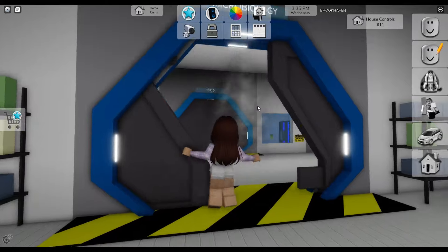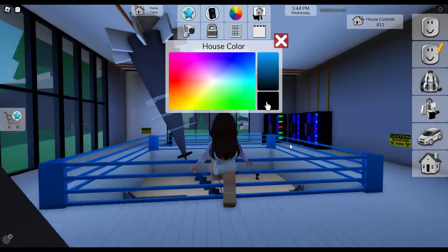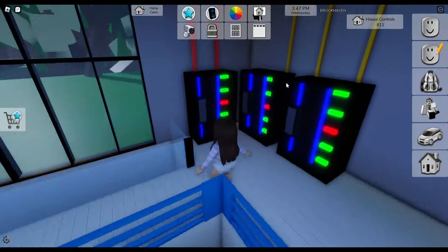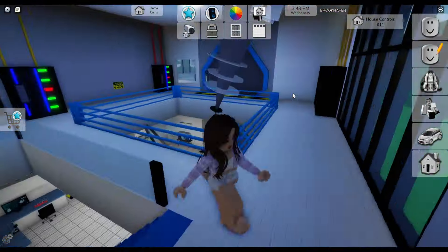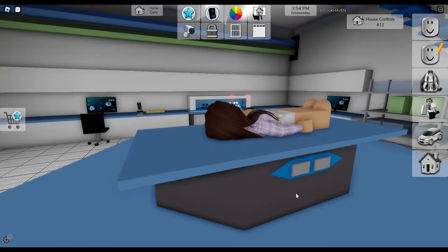There's random stuff, and I wonder what happens if you change the color — it just changes like the brim. We got some of the servers, and down here it looks like a big experiment you can do.